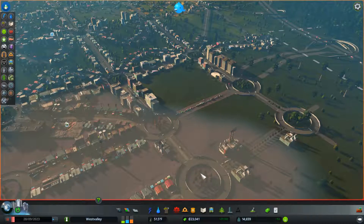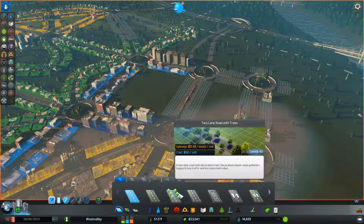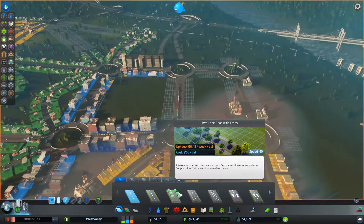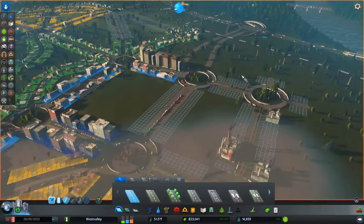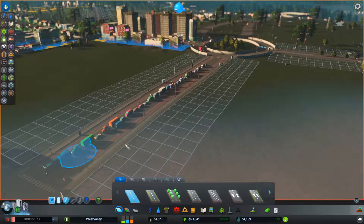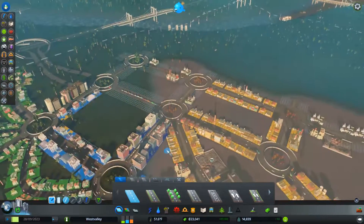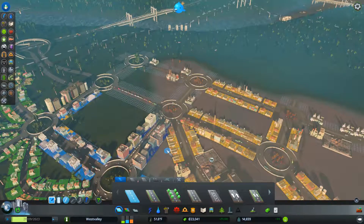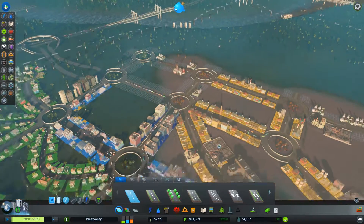We're gonna need another route here. The problem is I have a lot of bus routes going through here. Matter of fact, where's one of my buses? Hmm, not sure how fixable that's gonna be. I was hoping that this didn't have anything queued so it wouldn't be so bad, but look at this.